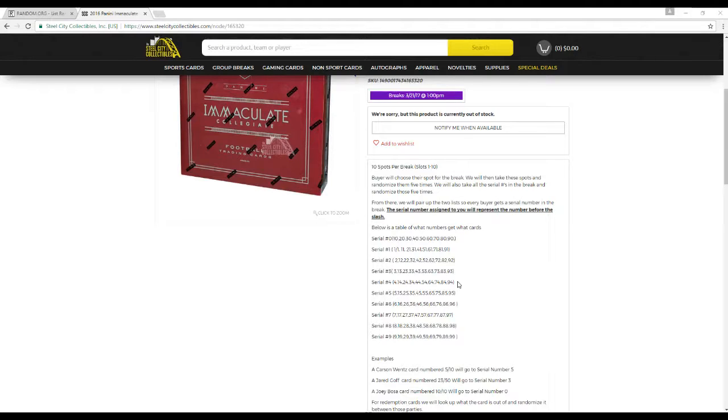Below is a table of what numbers you get with cards. So let's say you get serial number 0, you're going to get 10, 20, 30, 40, 50, 60, 70, 80, 90 out of 99. Serial number 1 gets you 1, 11, 21, 31, 41, 51, 61, 71, 81, 91 out of 99.